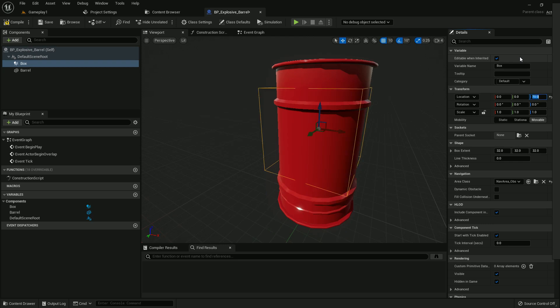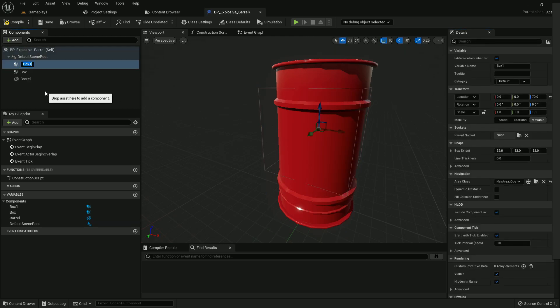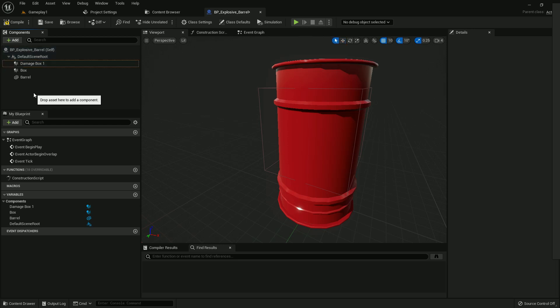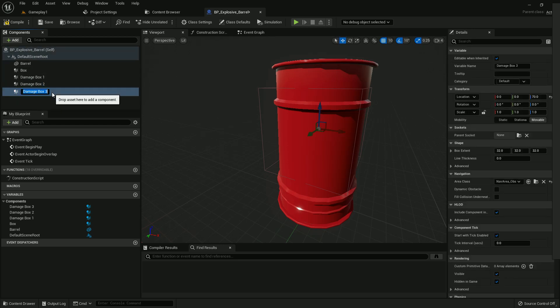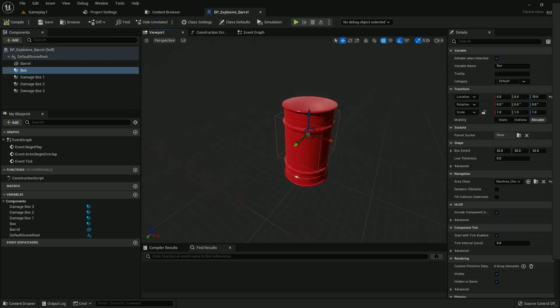Give it a value of 70 on the Z location. Now duplicate it and create another box collision — name it Damage Box 1. Duplicate it again, and name it Damage Box 3. Give it a value of 70 on the Z location. Now we should add a few values here — select the box and give the box extent values of 40, 40, and 40.